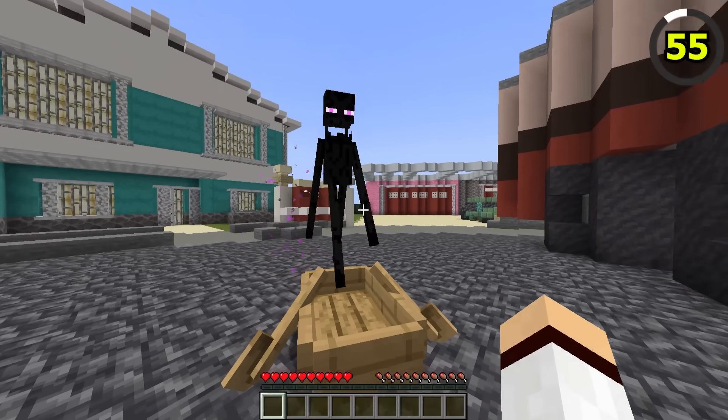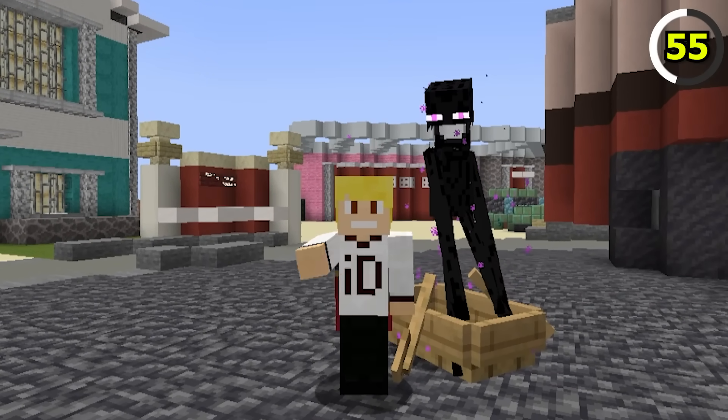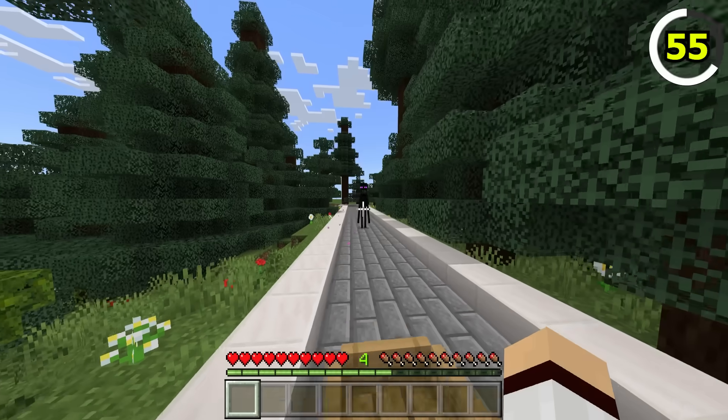In Java, an easy way to kill Endermen is by placing them in a boat. This is because the Enderman cannot teleport away, making it an easy way to farm Enderpearls. On Bedrock, this sadly isn't possible as Endermen can still teleport out of the boat.